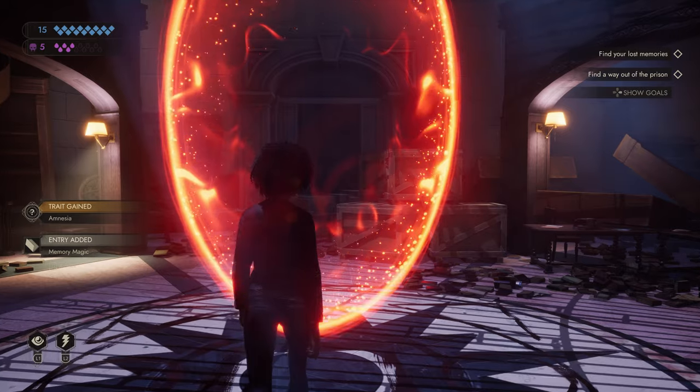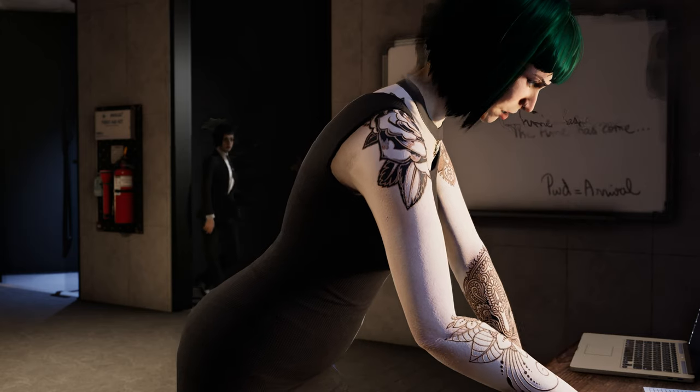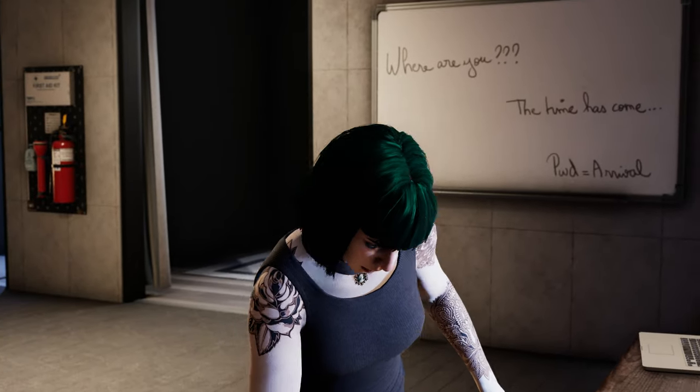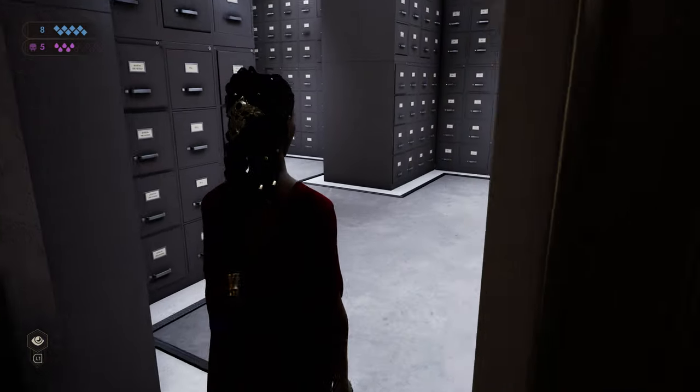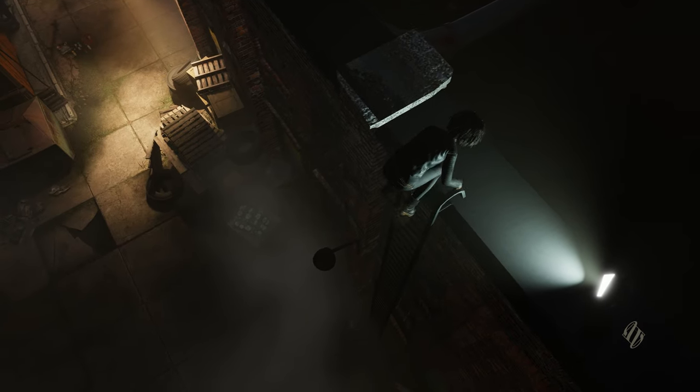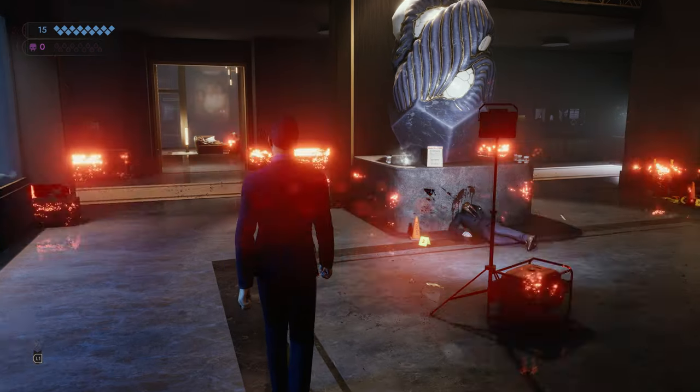To thrive as a vampire, you must use skills and attributes displayed on your character sheet. Each character's sheet is unique and will evolve as you play, giving different options. From unlocking a door to convincing someone to let you pass, even a single point gained can completely change the way you approach a situation.